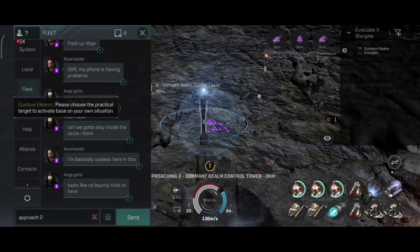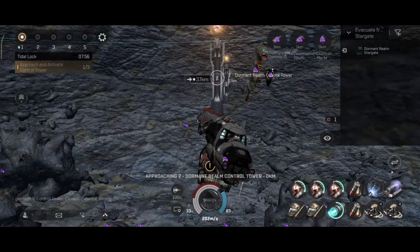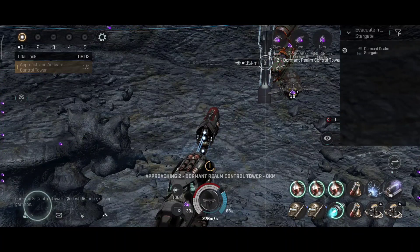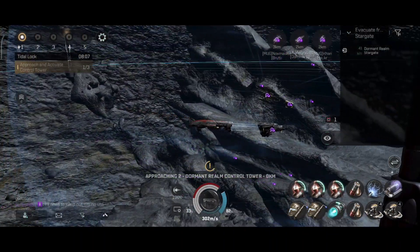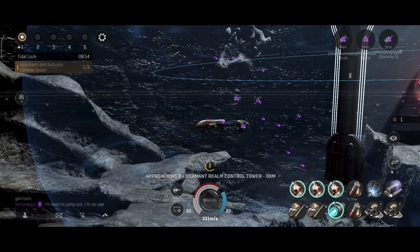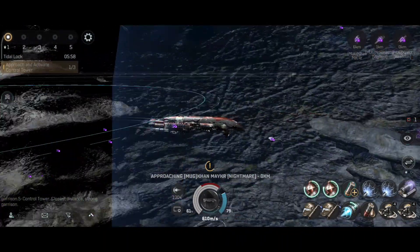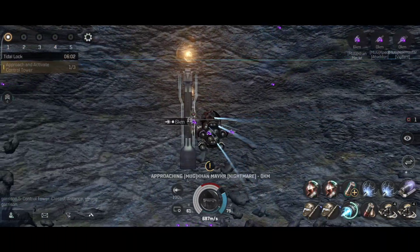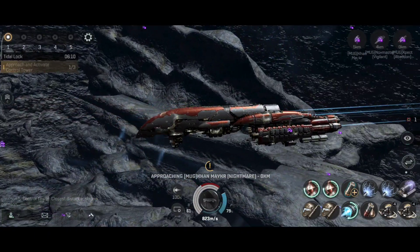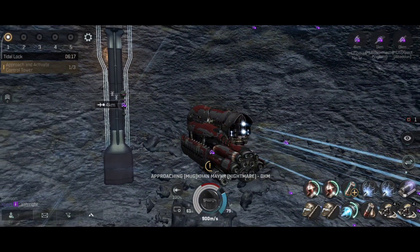The Vindicator for the webs, while the Balgorn for the long range webs and for the capacitor. Although there are still a lot of other options to look into. We primarily do PvP, so we are just testing out how the new dormant sites work. I've heard that we will get some new missions tomorrow, though I'm not really sure what that was all about.